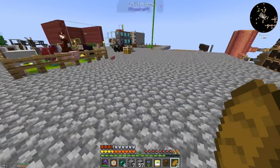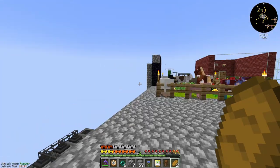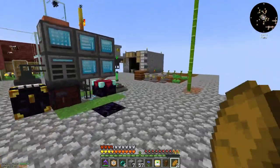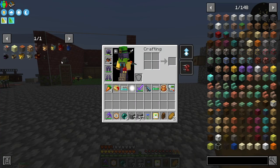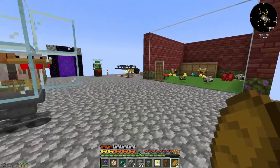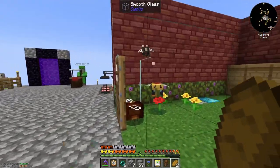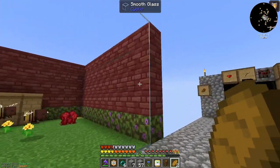What we're worried about is running out of fluorite and sulfur. You may have noticed I've got a list of bees in my inventory — that's because you can get fluorite and sulfur from bees. There's a sulfur bee and a fluorite bee, so I think that's what we're going to do: work on some bees. I've made this nice little mangrove hut for them.